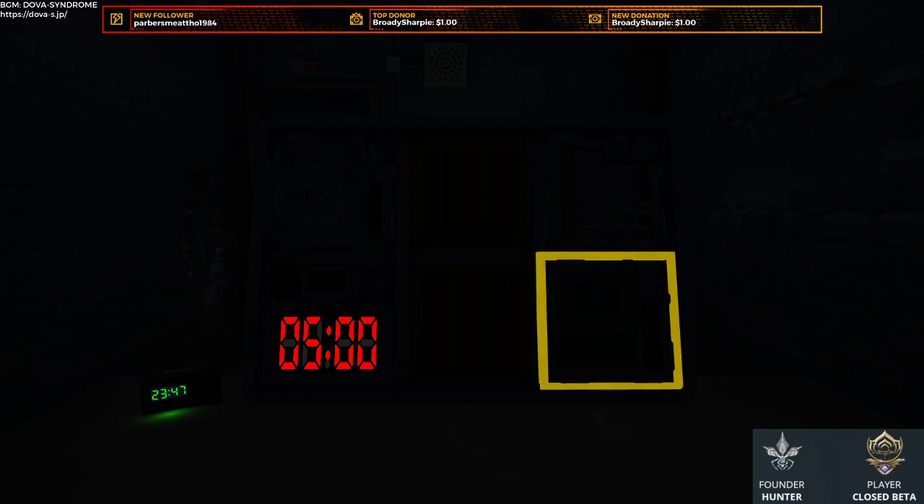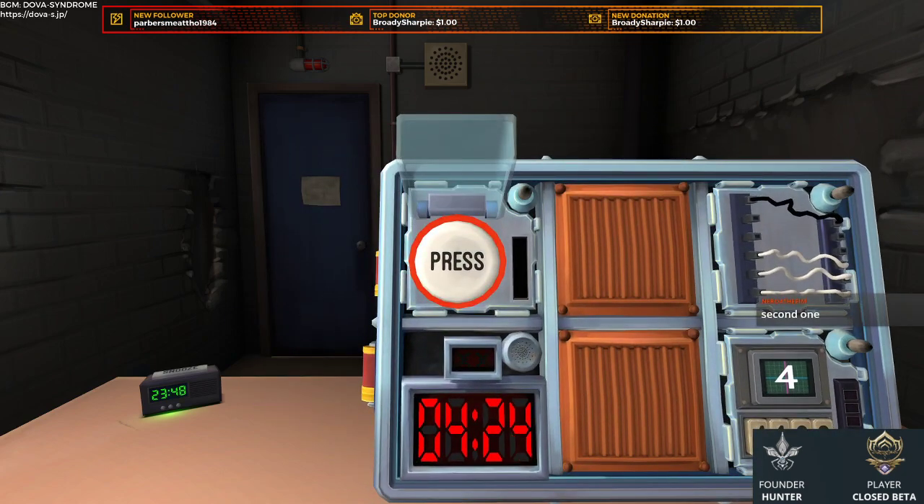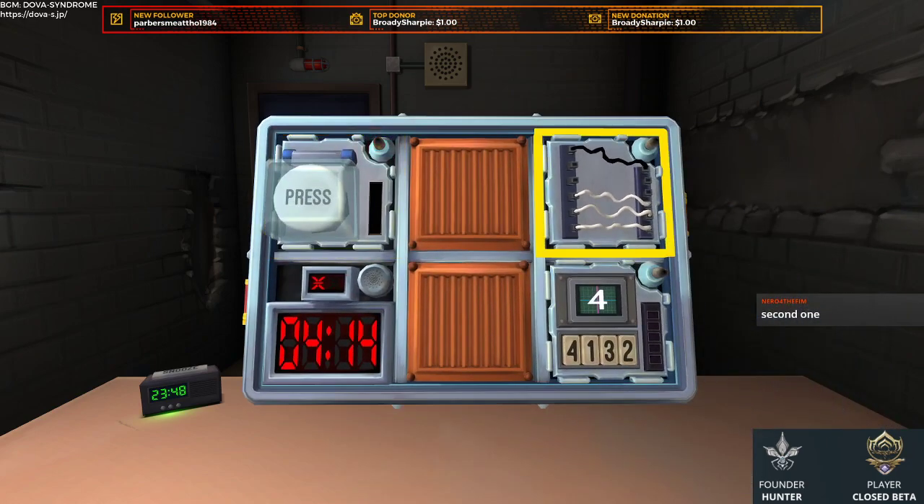Alright, we have simple wires, memory, and a button with press. I can handle the button. Simple wires — I need to hit this at 4:15, the second one. That was wrong — strange.